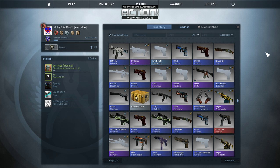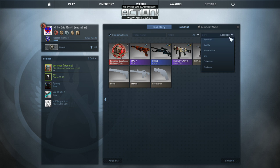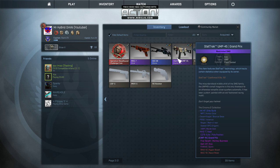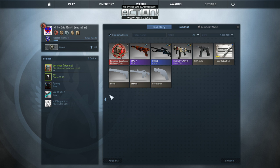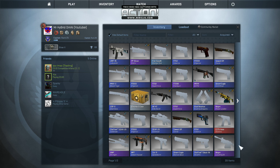I kind of stopped playing for a little while and now I started playing again about a couple weeks ago. Before that, I really didn't have much in the way of skins. These three skins are the only ones I got over the summer that I still have — either I sold them, traded them up, or traded with somebody. Basically, this entire page of skins is what I've gained over the past three weeks.